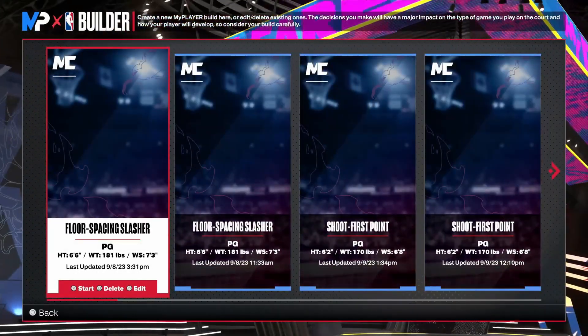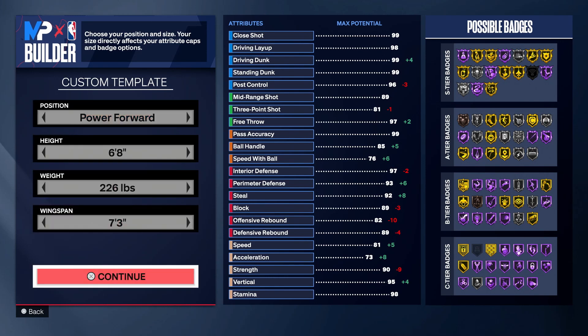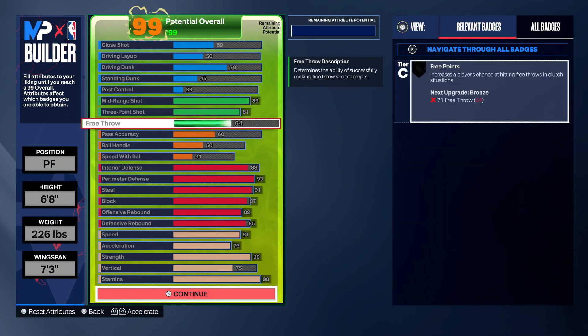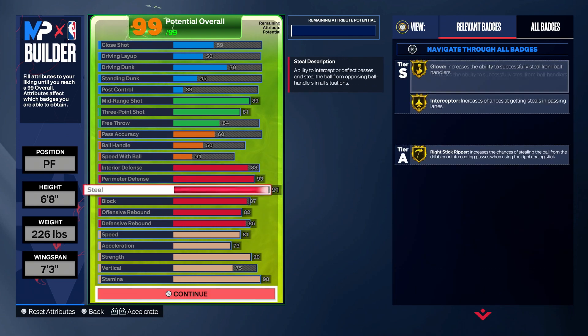I actually just realized the build I showed y'all earlier in the video is not the exact build I'm using in the gameplay — I did change a couple things around right before I finalized it. I had like a 40 or 30 ball handle in that version, but since I'm the main ball handler in 2v2, I wanted to get a little higher ball handle without going too crazy. The finalized build went to a 50 ball handle, 60 pass accuracy, and a 41 speed with ball. The defense is still high — the defense is OD high.